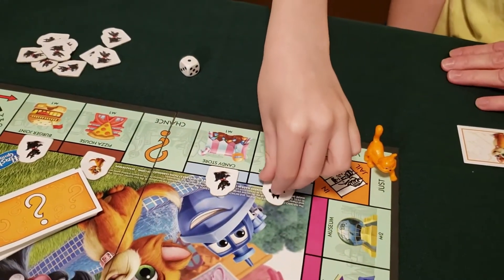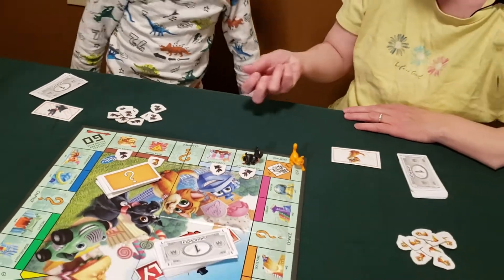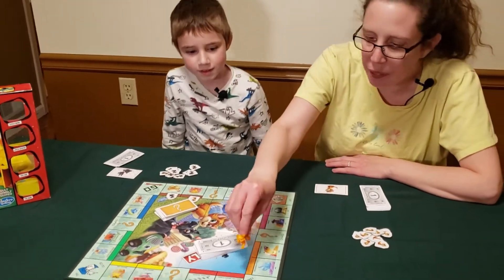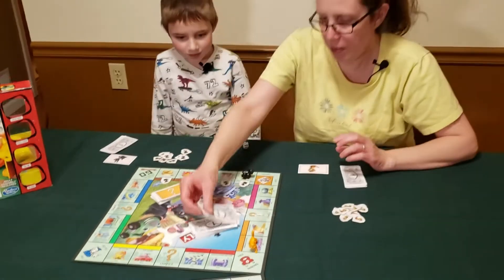Little Scotty here is doing well, except I'm spending a lot of money. Mom rolls a five and buys the swimming pool for two dollars.